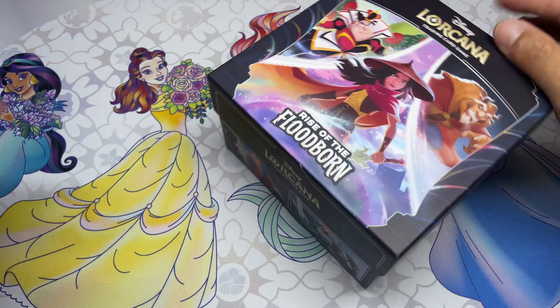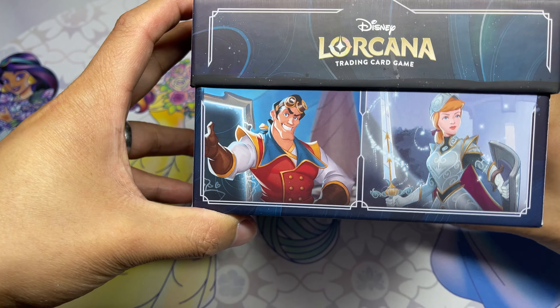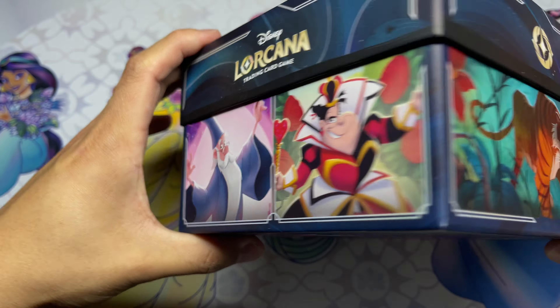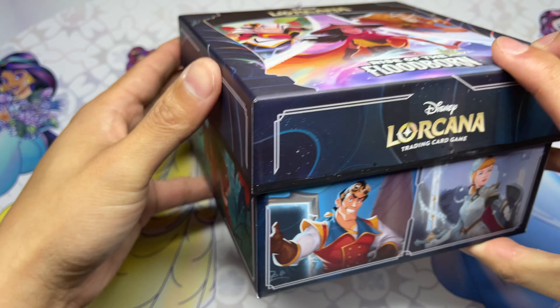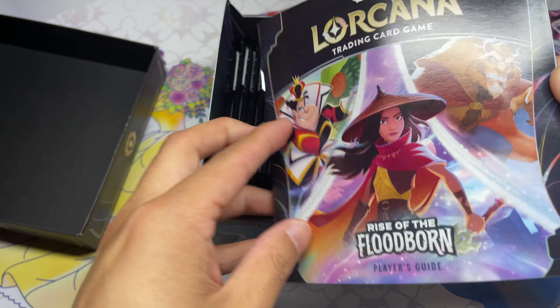See the stuff on the back — nice beautiful box. Got Gaston and Cinderella on one side, the Queen, Merlin, and Queen of Hearts and Shere Khan on the sides. And we have our player's guide.